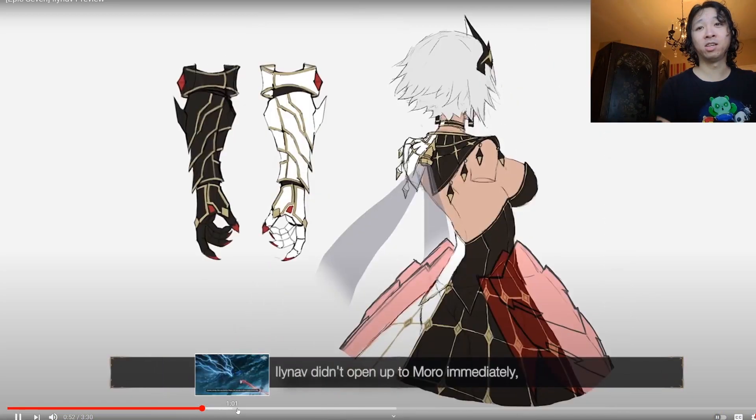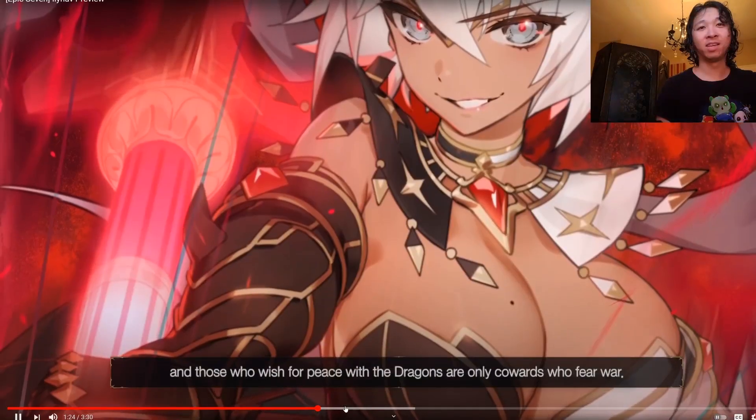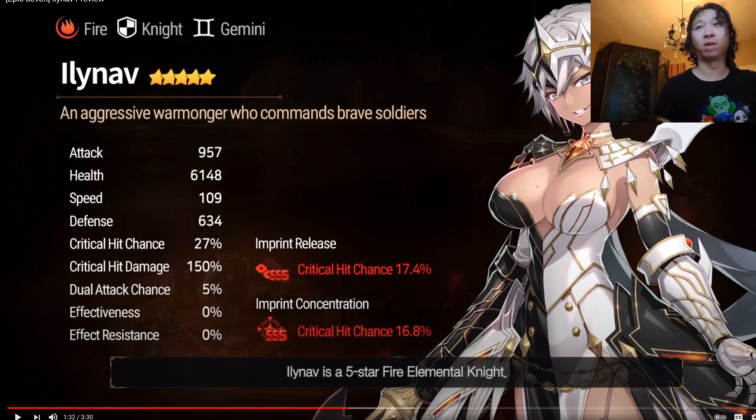She has the same constellation as Charles. So if we have a Charles, you can just put gear on him and be able to see how well we can gear her. That means she does have a crit chance concentration, and she's a Knight that is going to want some damage. Getting this concentration up is definitely going to help raise that damage. She has good attack, good health — all her stats across the board are really good, actually.